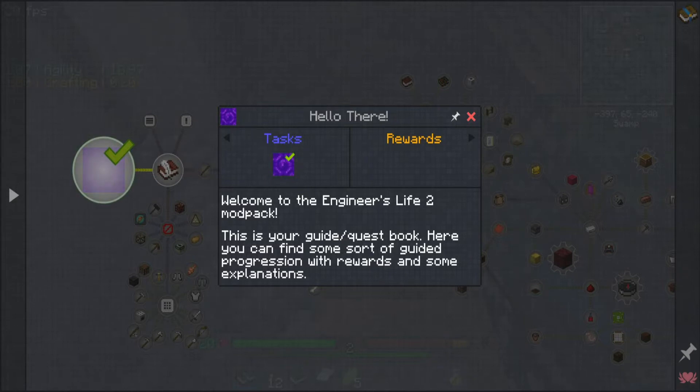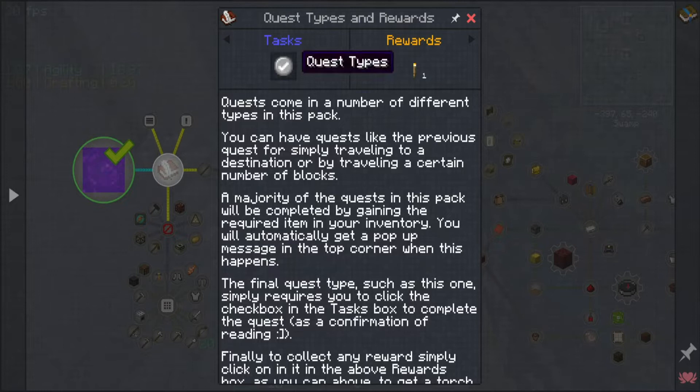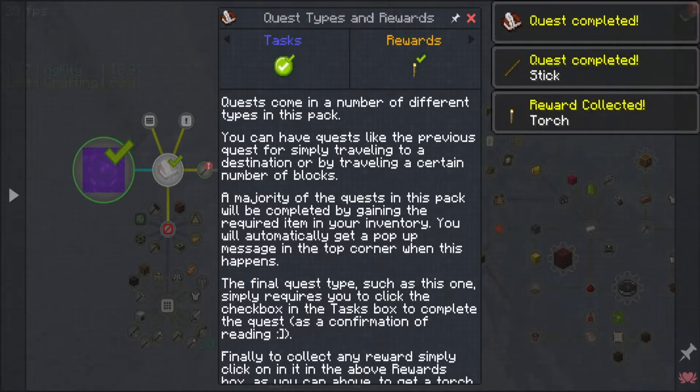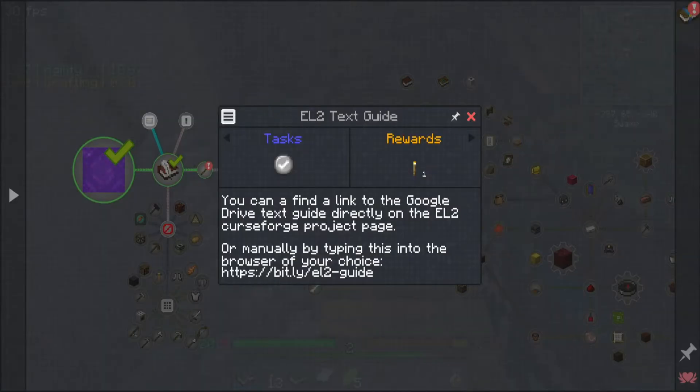Welcome to Engineer's Life 2 - this is your guide or quest book. Here you can find some sort of guide progression with rewards and some explanations. Quests come in a number of different types and I think we'll try pretty much any of it.